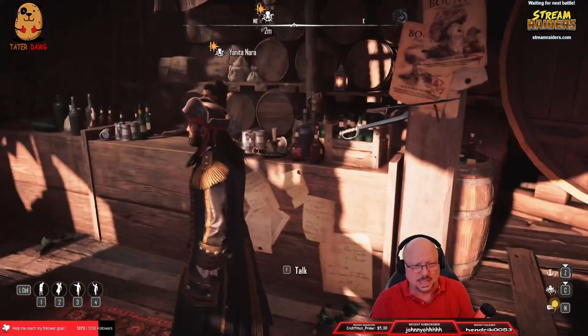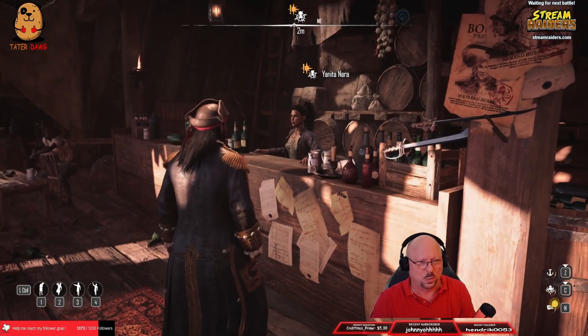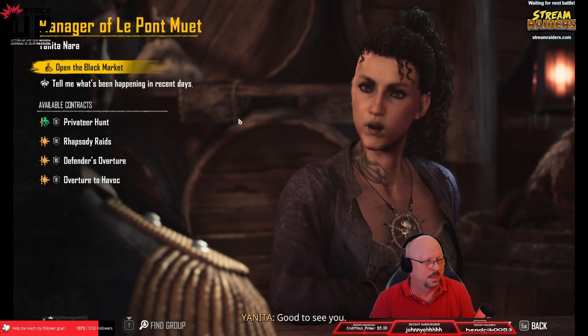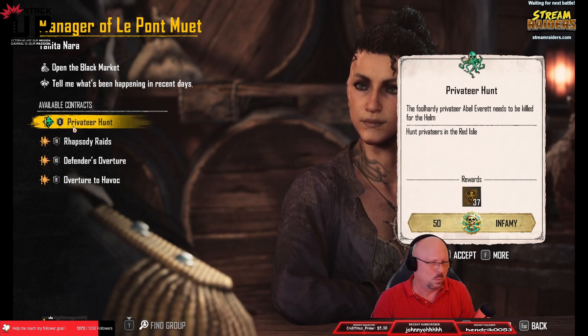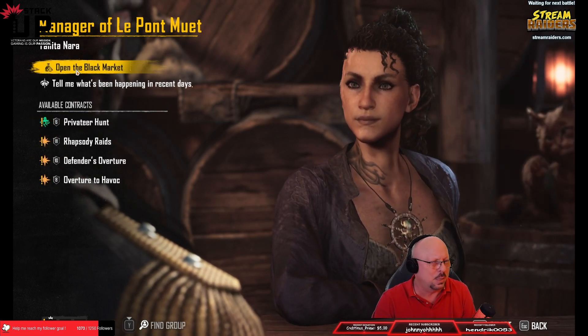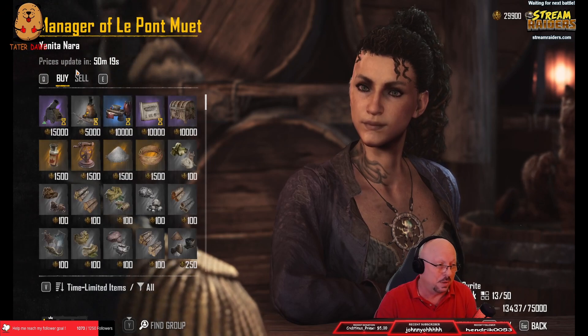So here's Yanita. Let's go talk to her real quick and see what she has. Nothing new here — this is all stuff that we've previously had. But let's see what's going on in the Black Market because I do believe there's some new stuff there.